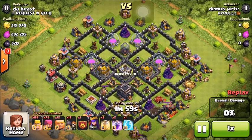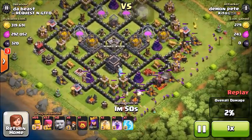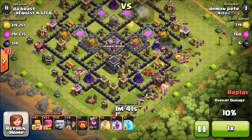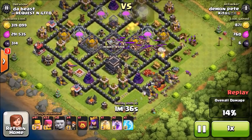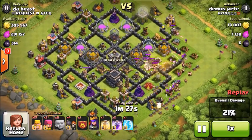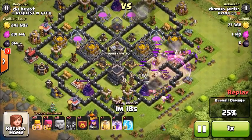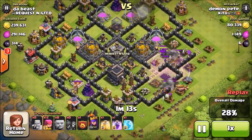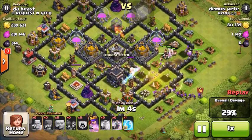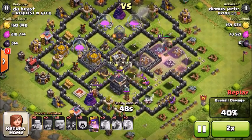It seems like he's doing mainly Barch, but not a true Barch - he has some Giants and spreads them out. The ones that went towards the Town Hall seem to get destroyed very easily, because I was mainly just trying to protect the Town Hall and I have defenses all around it. A big help in this attack was my Clan Castle troops - I think that's what won me the defense, because they killed all the Giants and also got a few Archers and Barbs. As you see here, anything going towards my Town Hall is just getting destroyed by the Teslas and Archer Towers.